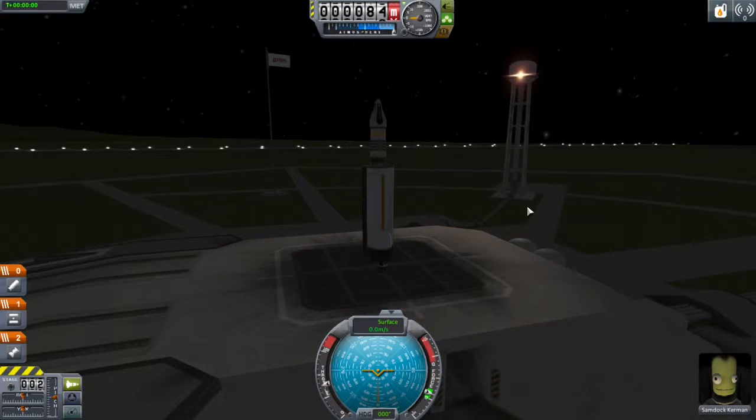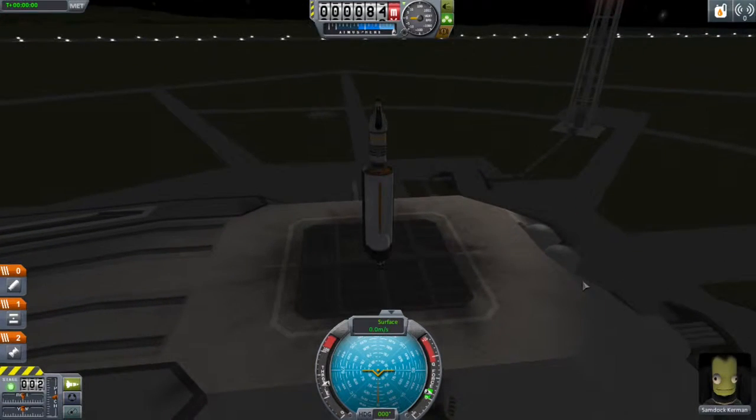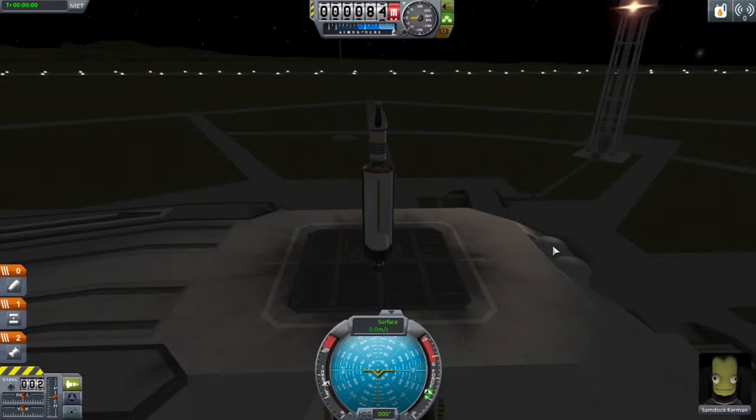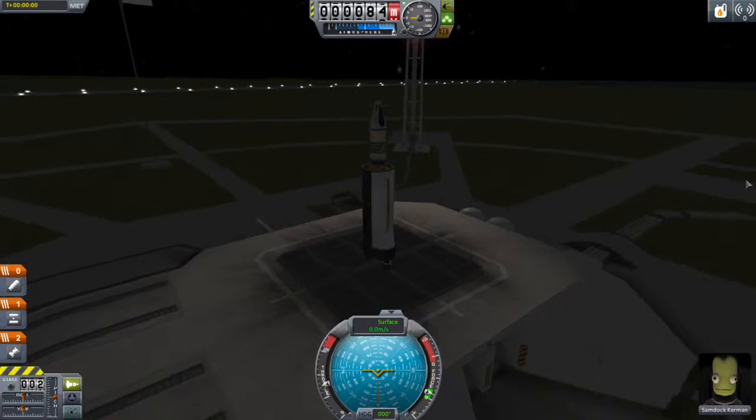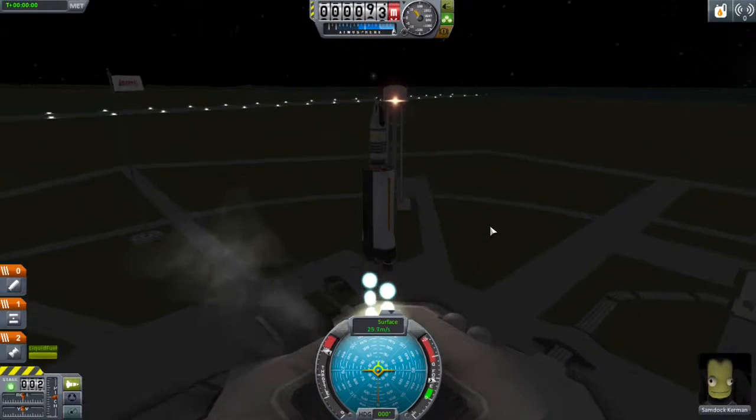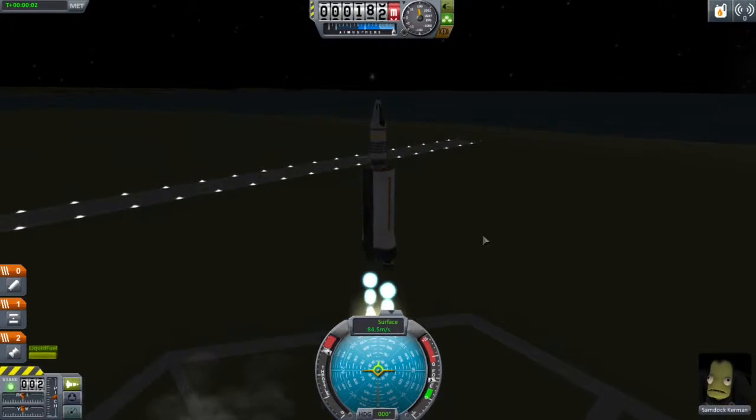Hello everyone, today I will be showing you a simple rocket that can actually get you into an orbit around the Sun. You can fly by all the planets, add on to it, destroy parts of it — it's literally so simple. You're going to want to go to full throttle, press space, and activate your engine.